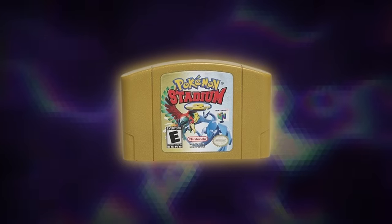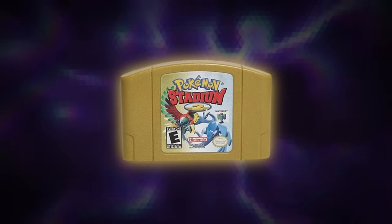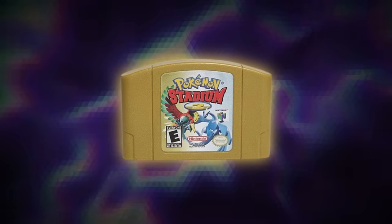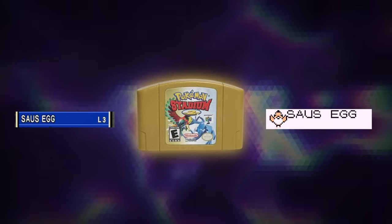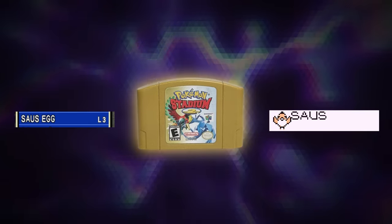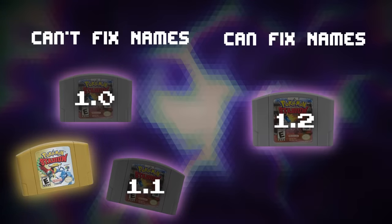You might wonder what happens when doing the same thing in Pokemon Stadium 2, which we haven't talked about much. I assumed that it would also fix Pokemon names since it's the newer version, but it turns out that Pokemon Stadium 2 tries to be really consistent when loading or saving Pokemon names, because while it doesn't corrupt Pokemon with spaces in their names, it doesn't change the null in any corrupted Pokemon. That means you specifically have to use Pokemon Stadium 1.2 to fix Pokemon names.